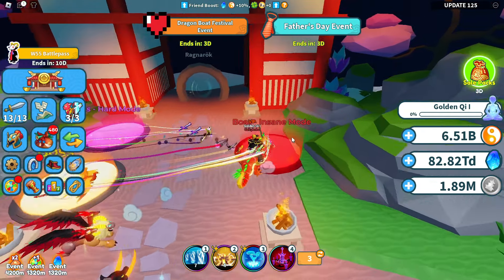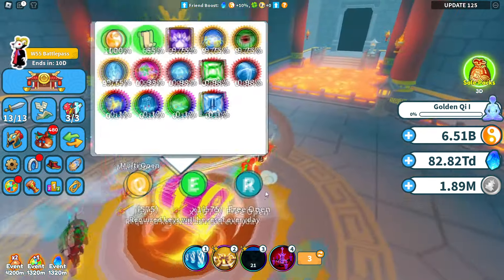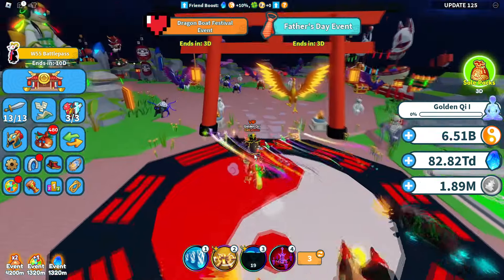Bosses are huge for chi. If you can fight insane bosses, you're going to get a crazy amount — you don't get it until you open the chest, but once you do, it's insane. You need boss keys; grind lords and megas in the highest world you can overnight to stock up. Wait for a chi event, activate a regular chi boost and super chi boost, have your chi pet out, have chi stolen on, and fight the hard or insane boss. Even if somebody carries you, that's fine — open the chests and you'll get an insane amount of chi.